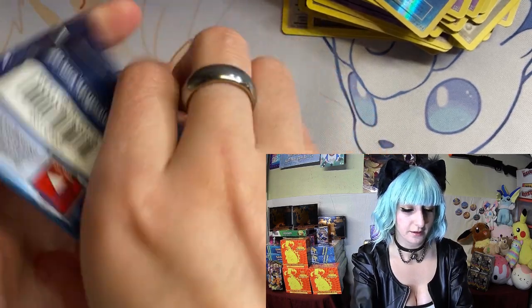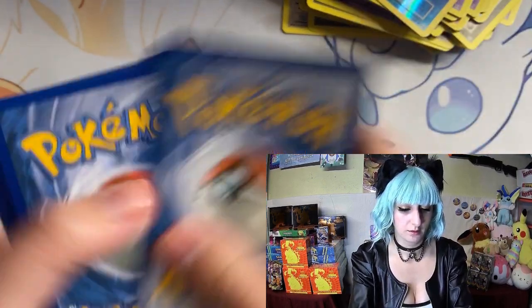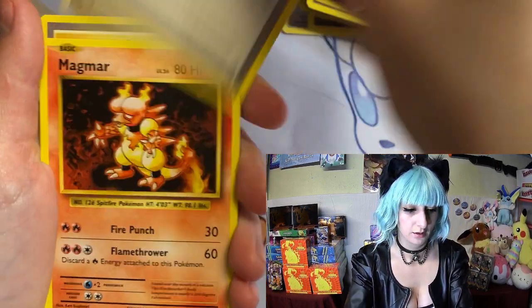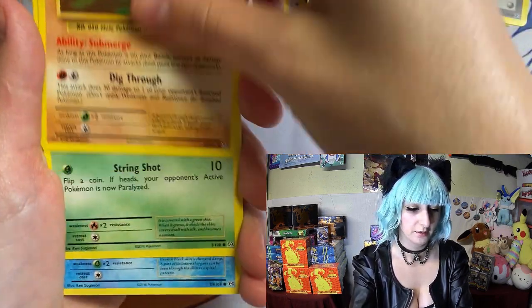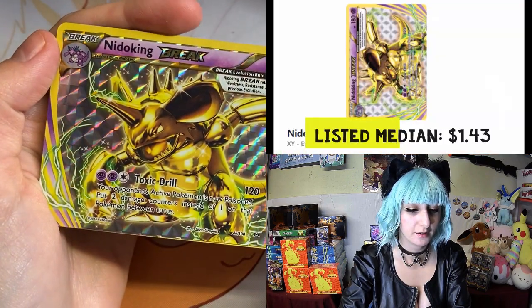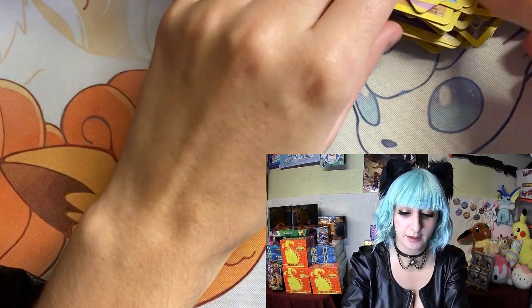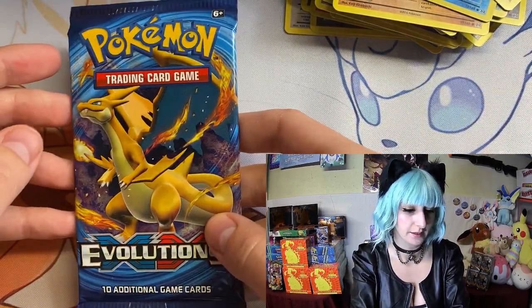Alright, we got another pack. Trainer, Magmar, trainer, trainer, Vulture, Diglett, Caterpie, Polywag, Pikachu — oh, and then we got a Nidoking BREAK card! And Electro — I also didn't realize you can get the BREAK cards in Evolution packs.